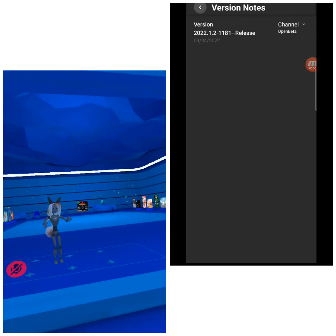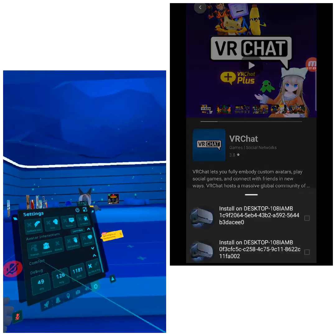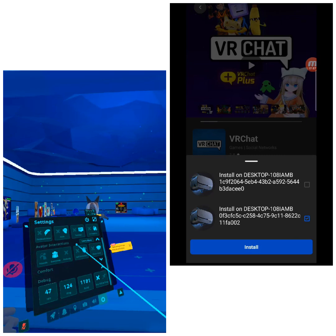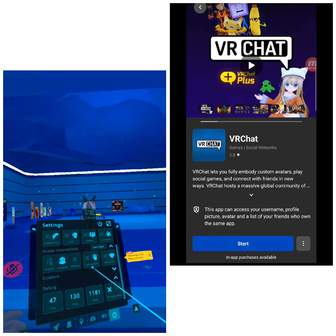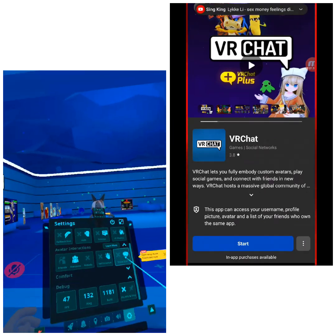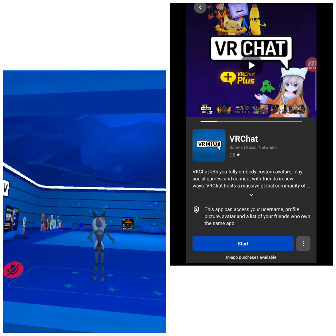So basically, what you want to do is what I showed you on my phone just a second ago. Then, to make sure dynamic bones are visible for everyone besides friends, go to your Settings gear cog and you'll have Avatar Interactions. Once you enable the beta, you'll have Friends, Everyone, Nobody, and Self-Interact. Make sure that's on Everyone, show icon — yes.